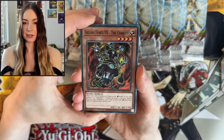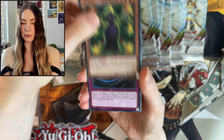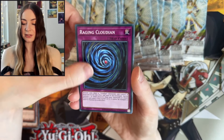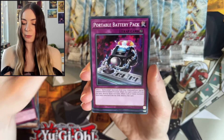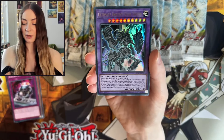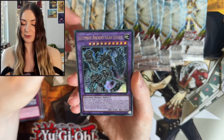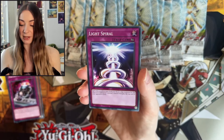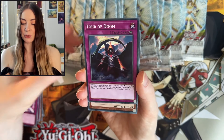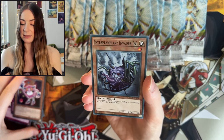We have Arcana Force The Chariot, Arcana Force The Lovers, Raging Cloudian, Portable Battery Pack. Our first Ultra — and we got Ultimate Ancient Gear Golem. Love to see it. We're keeping that one out. We have Light Spiral, Tour of Doom, Battery Man Microcell, and Implementary Invader.